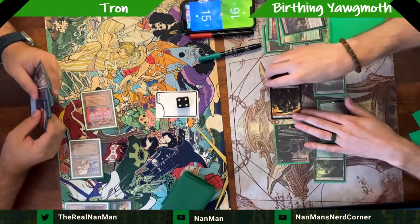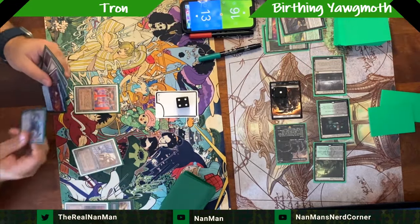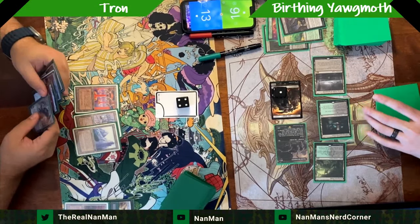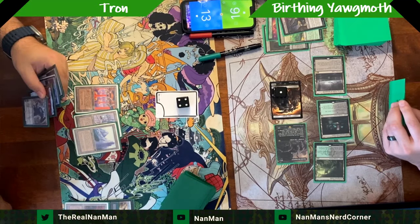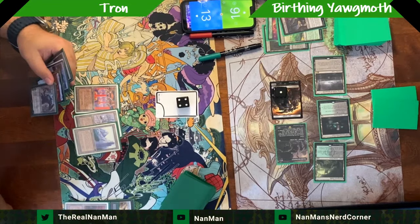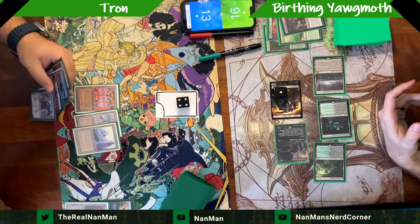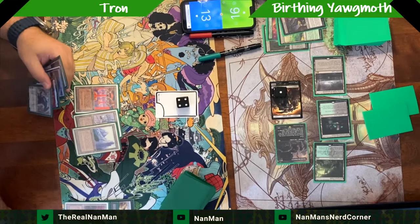I pick Tower in this match — there's always that debate about which Tron land to blow up. In later games I pivot to different targets, but my brain went 'I picked Tower in game one and they had it.' I don't know if you've ever played against Tron, blown up a land, and then they immediately replay the exact same one — so you're like, 'I'm never picking that one again.'